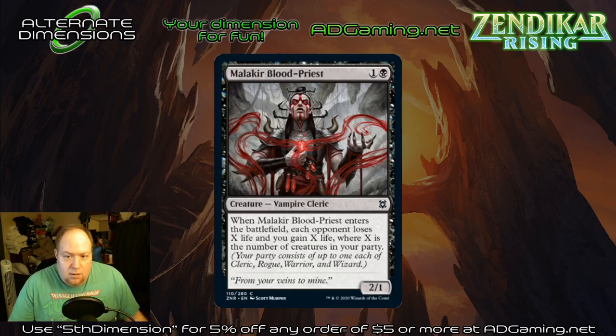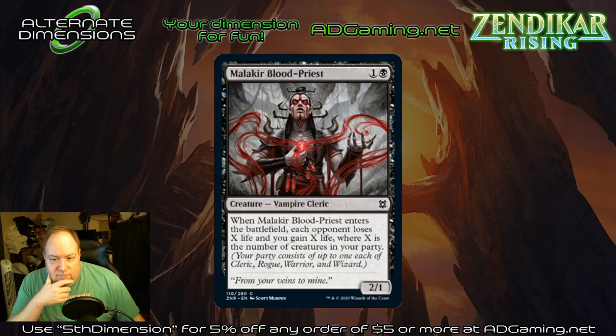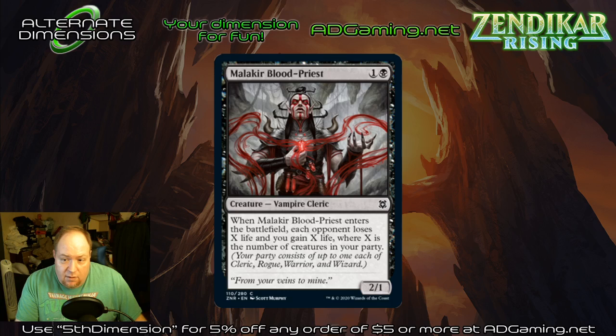Malakir Blood-Priest — two mana, two-one vampire cleric. ETB: each opponent loses X life, you gain X life, where X equals the number in your party. Again, this is another one that fits in your limited deck. In constructed, you can only ever guarantee a one-point life loss and gain. The art is really flippin' cool. I wish I had a place for it in the deck because that artwork is badass. Probably going to be relegated to limited and the binder.